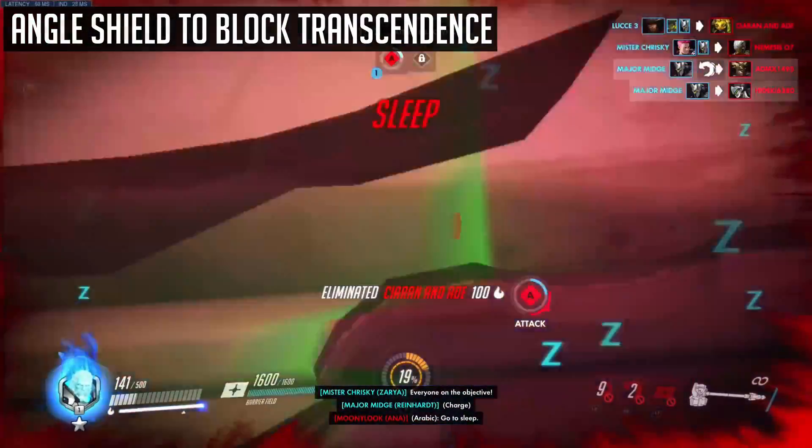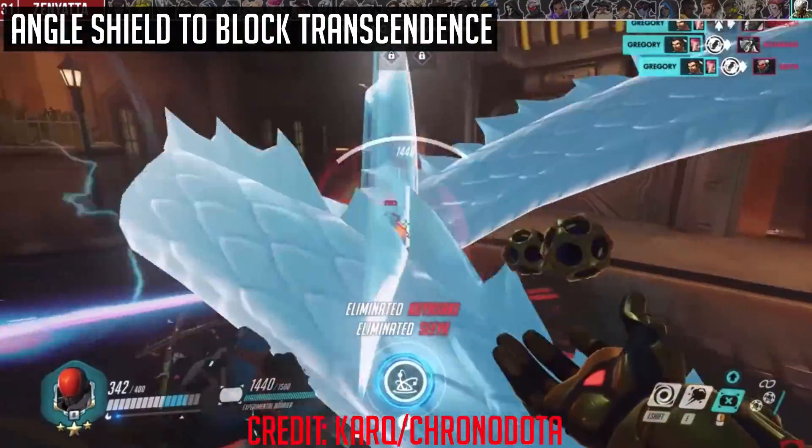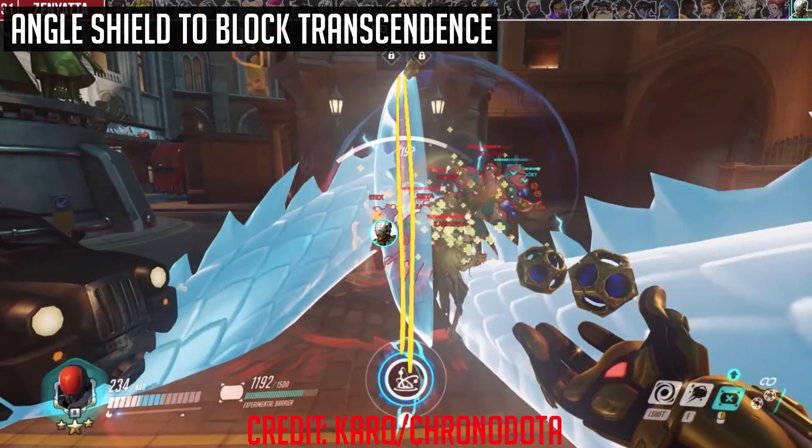Secondly, angle your shield to block transcendence. Against Zen, use experimental barrier to cut off transcendence healing by blocking its line of sight. Super simple, but super effective.